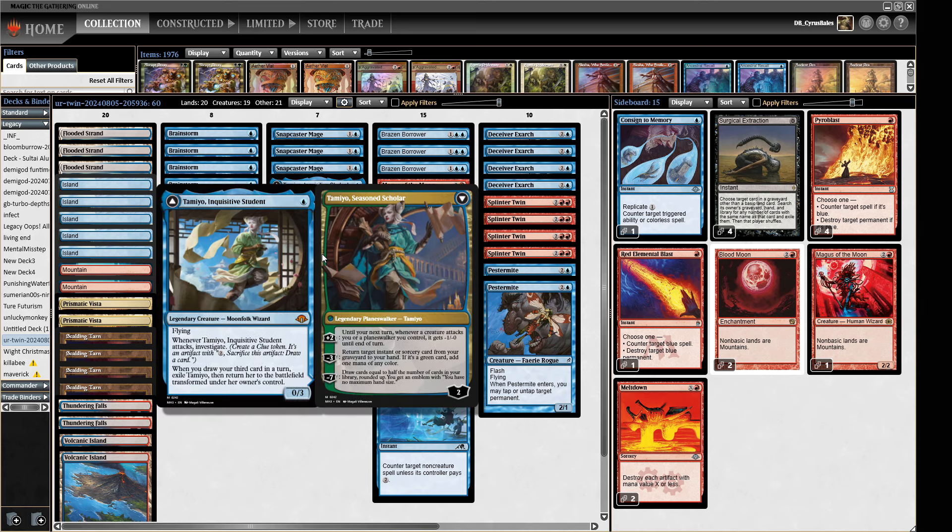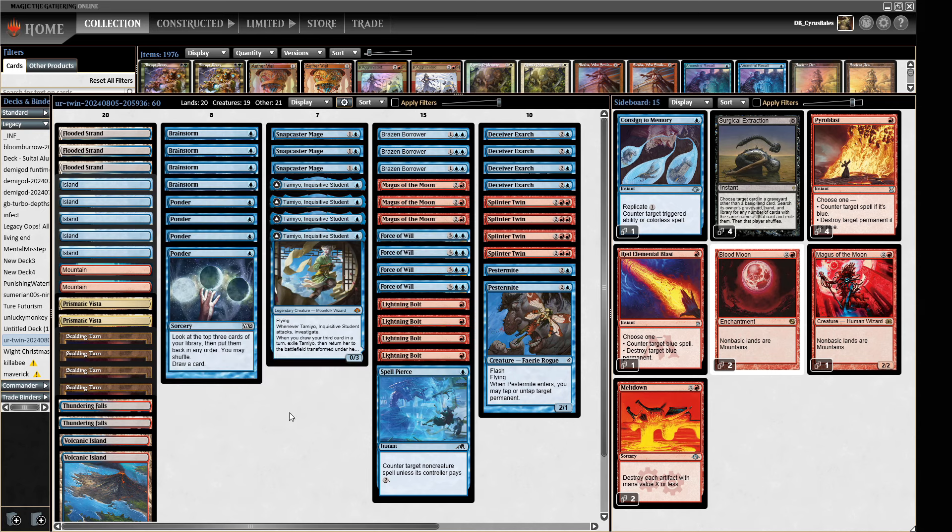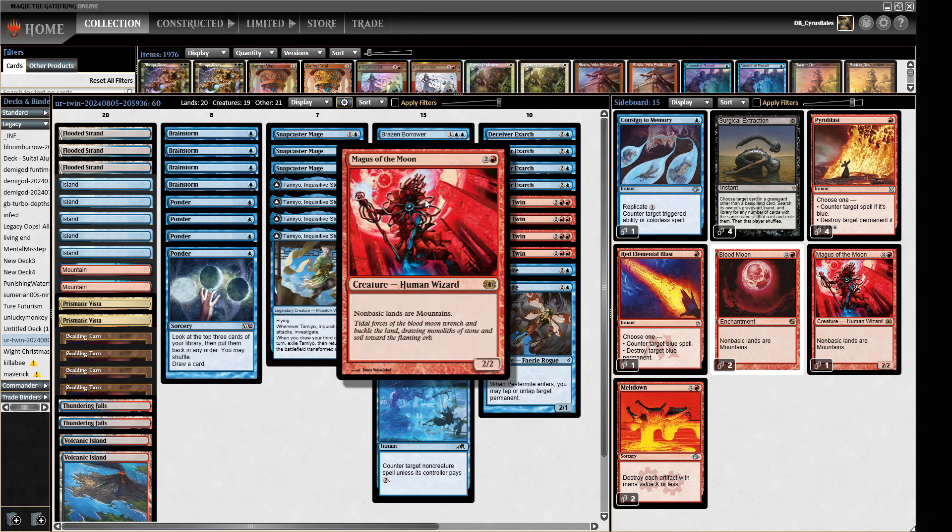Tamiyo is a real big deal here because we can play it out and just play draw-go whilst accumulating cards. It's also a nice alternative win condition because if you draw half your library you should win the game. It's a nice way to utilize playing at instant speed by just having all these clues we can crack. We also have Magus of the Moon as a big hammer, chosen over Harbinger of the Seas.